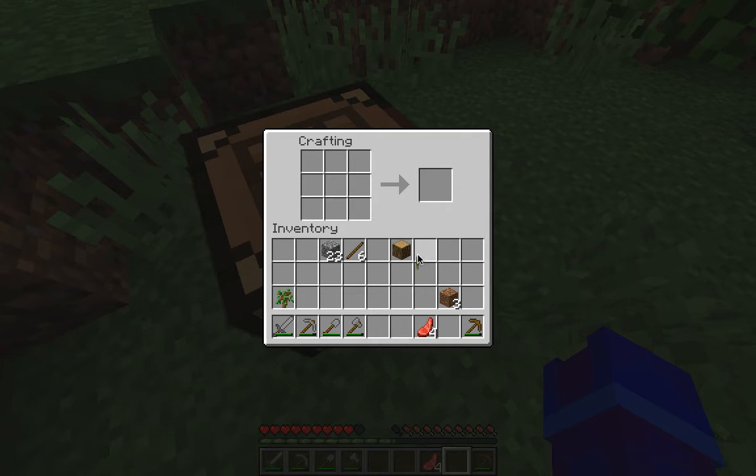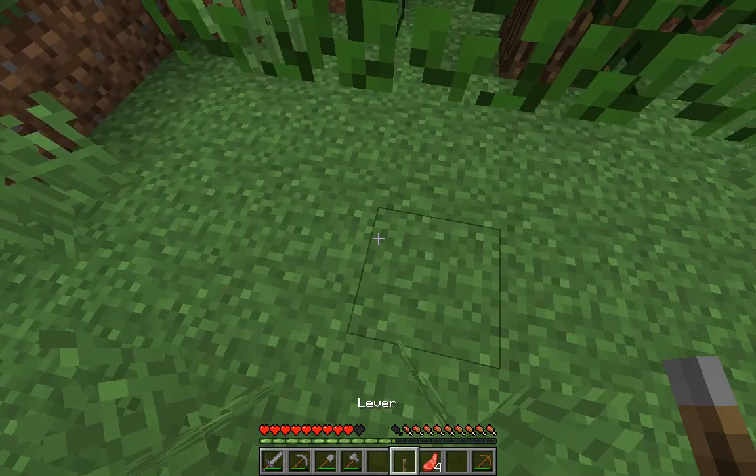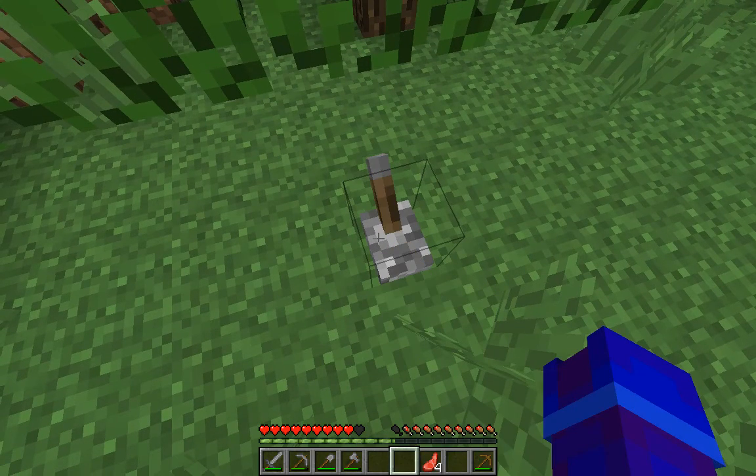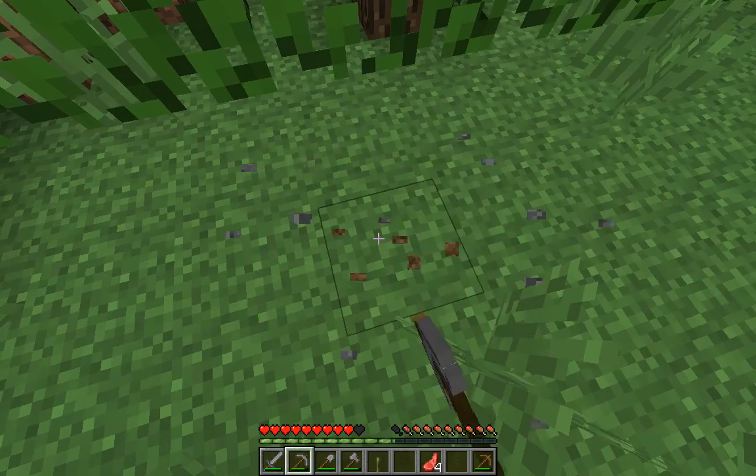This lever you can use when you have a piston or something with redstone. It's like just a switch — as you can see here, it's a switch. It is very useful for a lot of stuff.